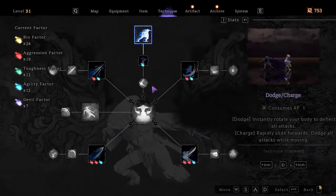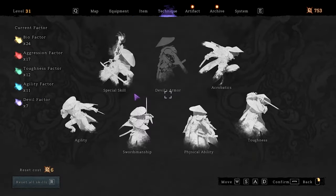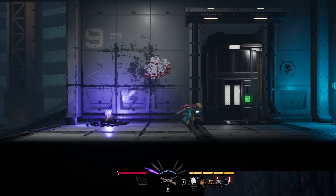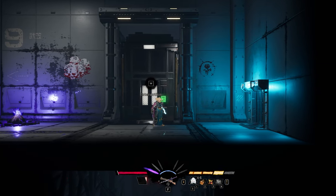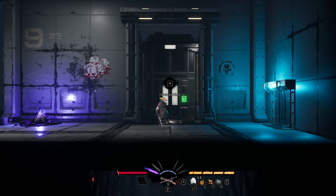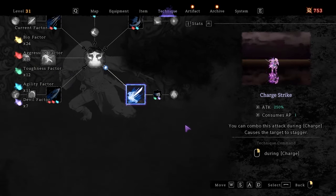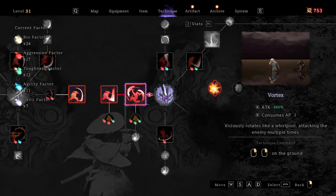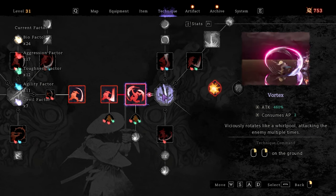As soon as you unlock that one, I definitely recommend you go for charge strike. Charge strike is staggering your enemy, and beside this you can chain it up with vortex — basically you're gonna do this, your enemy will be staggered, and after that you can perform a vortex. The amount of damage you are outputting is just insane. You have 250 from charge strike, vertical slash 160, and vortex for 60, so you have around 850 plus total.